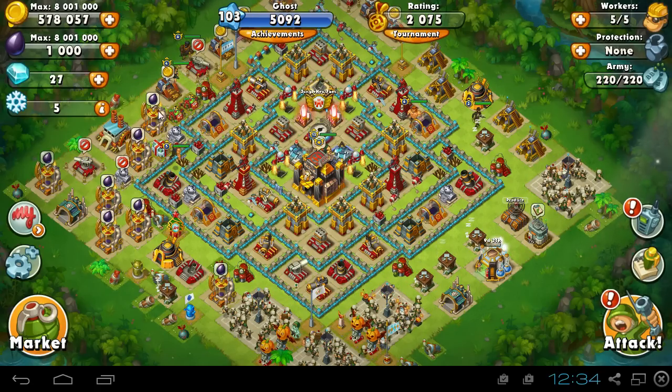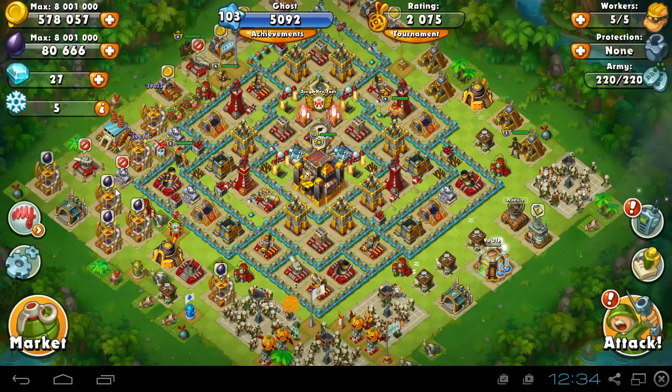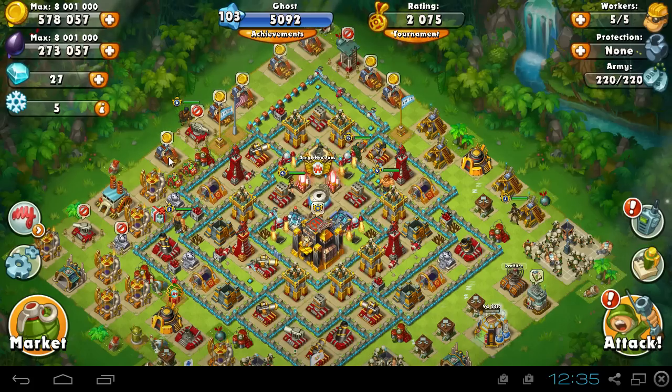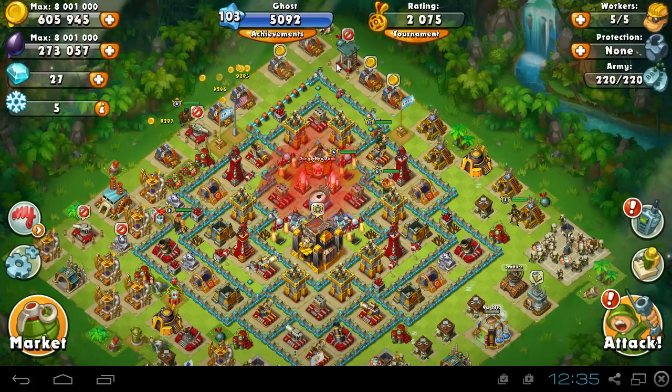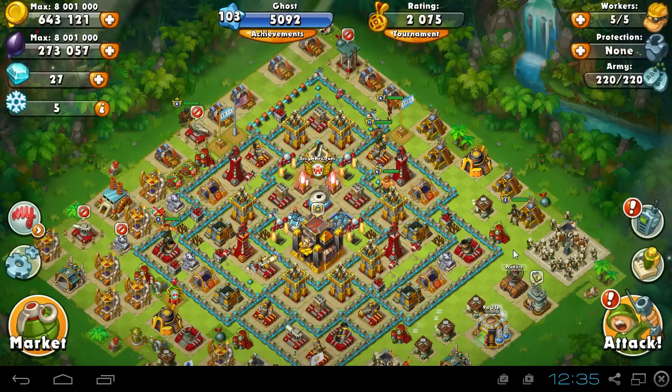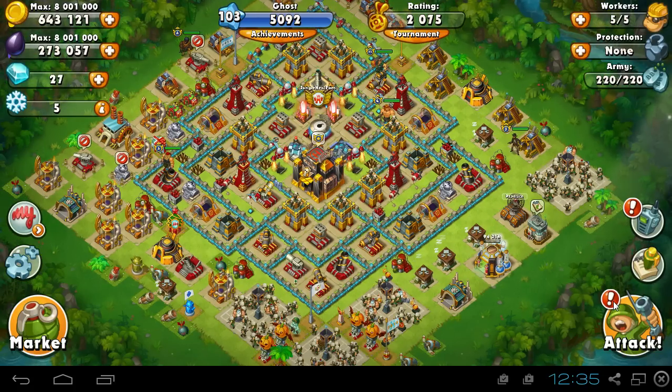Now let's collect all my oil. I should probably have around 200,000 when I'm done — 39,000 in each storage. So that's 273,000 oil right there, which is a nice chunk. I collected the gold as well since I have plenty of space for that.